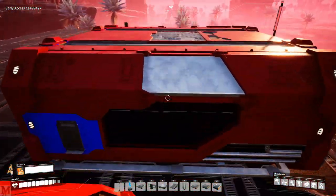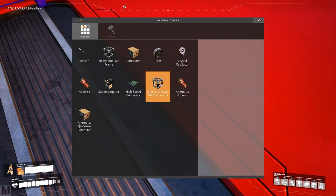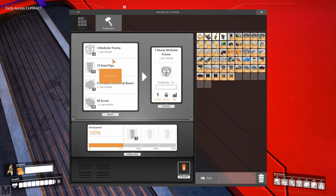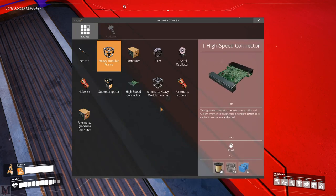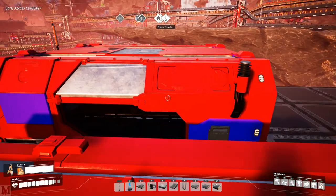With our second manufacturer I've gone ahead and done our alternate heavy frame recipe. The regular heavy modular frames recipe does modular frames, steel pipes, encased industrial beams, as well as screws. This alternate recipe does modular frames, encased industrial beams, steel pipes, and concrete - so it replaces the screws with concrete. The regular does 2 per minute and this alternate does 2.8 per minute.